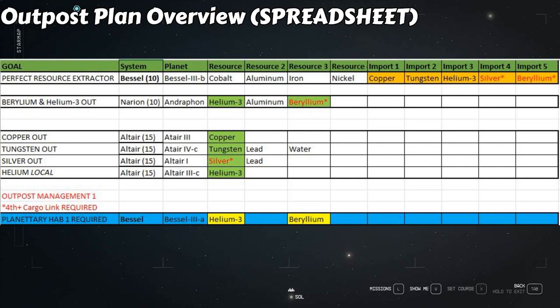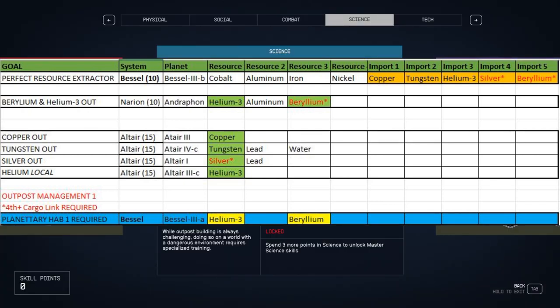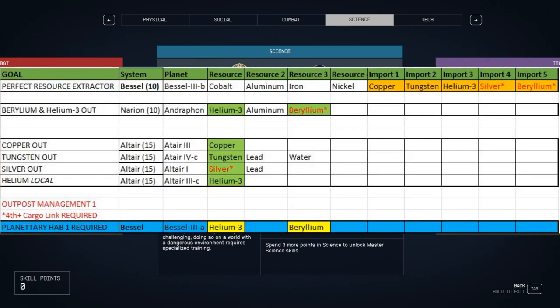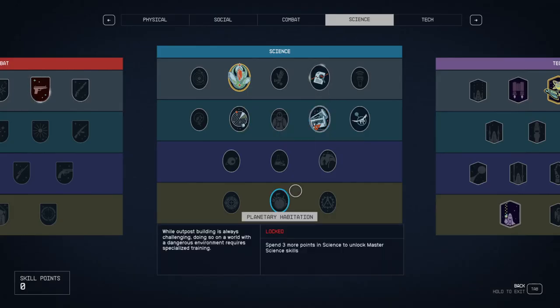I'm going to pop up an image of an Excel spreadsheet I created showing all of the planets we utilize for this build as well as the systems. At the bottom of the spreadsheet I show Planetary Habitation rank one. If you commit to that you can actually do this utilizing two systems instead of three, as the Bessel system has two planets with local helium-3 and beryllium. Unfortunately they are deep freeze planets requiring rank one Planetary Habitation, which requires a minimum of 12 points in science.